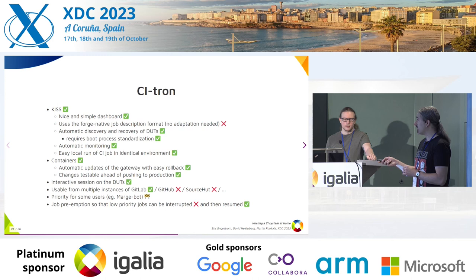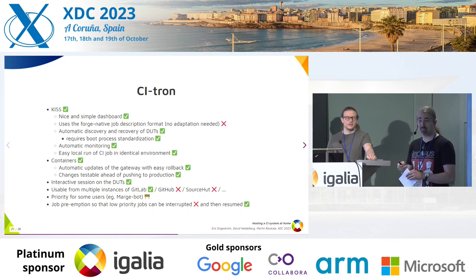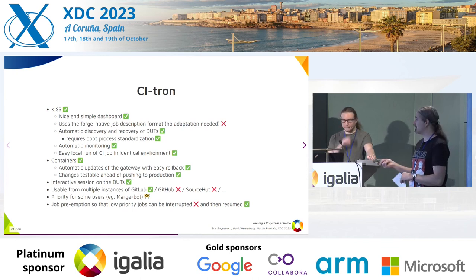Testing ahead of production: we have a CI system for our CI system. Whenever you send a merge request to CITRON, it deploys a virtual environment with virtual DUTs that are going to be booted and tested. The entire lifecycle of machines is tested like this. And we even have a branch where we test GitLab jobs from within that GitLab job — it's a bit meta. That's how you test the entire system end-to-end, ahead of production. I am fed up with hacking in production.